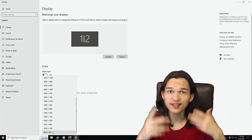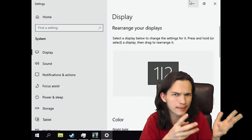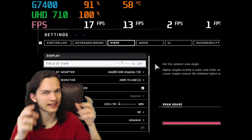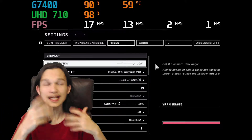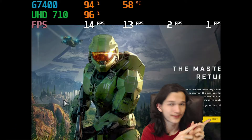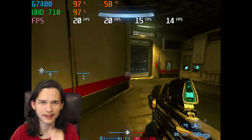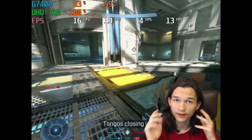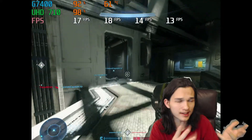The lowest resolution the game supports is 1024 by 768. I thought maybe I could get past that by going fullscreen and setting the Windows 10 resolution to 800 by 600 — and that absolutely broke the game. Stuff was going off the side of the screen; it didn't like that. So the next thing I tried was setting Windows 10's resolution to 1024 by 768, which is the minimum size the game likes, and it actually did work.